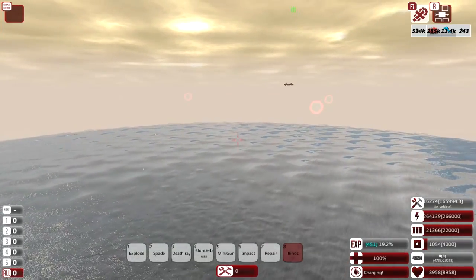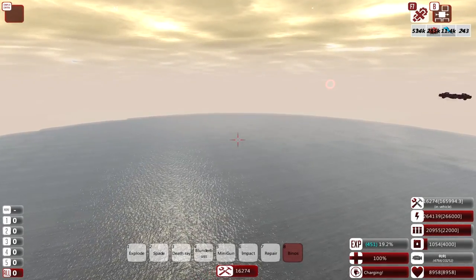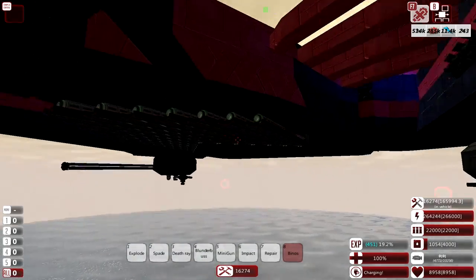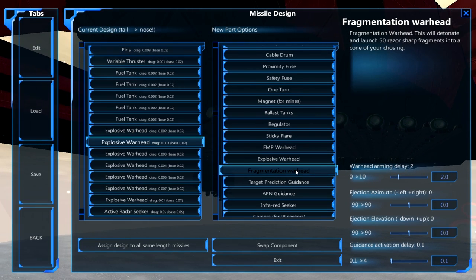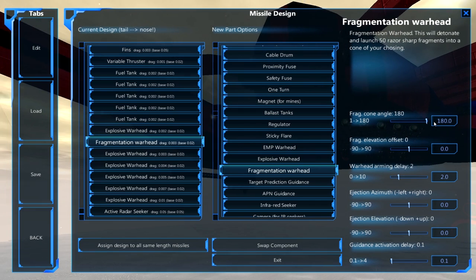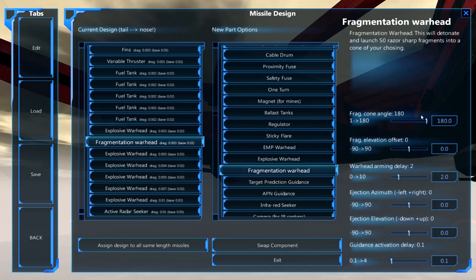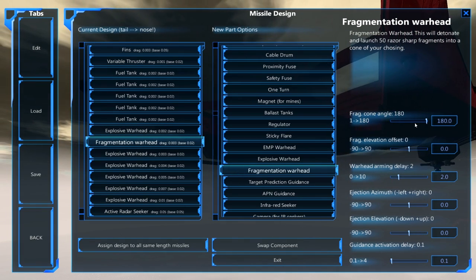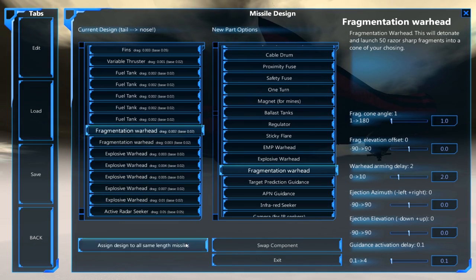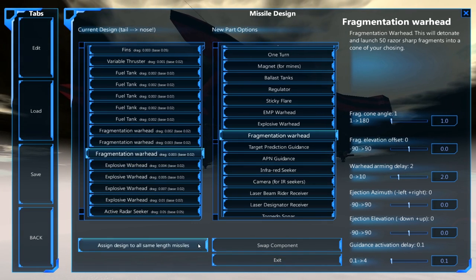So a decent start to a fight, but maybe I should swap them back over to EMP, or perhaps into fragment and have the fragment at the minimum cone angle. With fragment warheads, you can alter the fragment cone angle to be between 1 and 190 degrees, which means you can have all of the fragments go directly forwards or have them in more of a spray element. Having them go directly forward means they act a bit like a sniper, and I think something like explosive warheads along with a couple of fragment would be better.